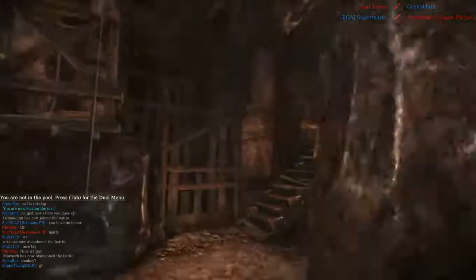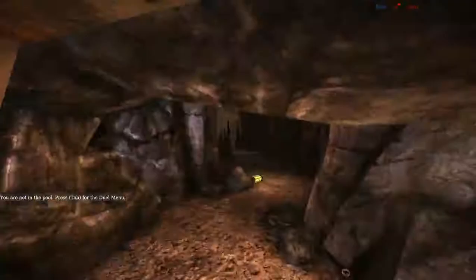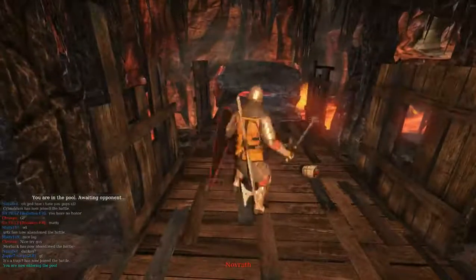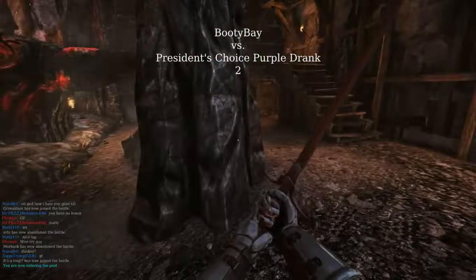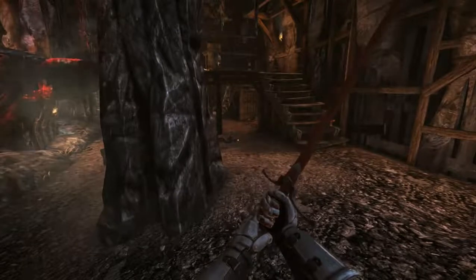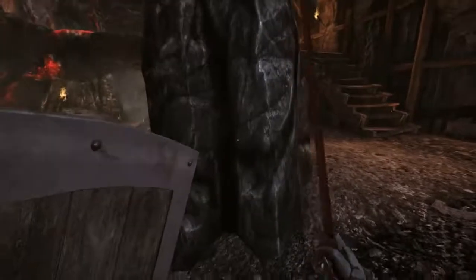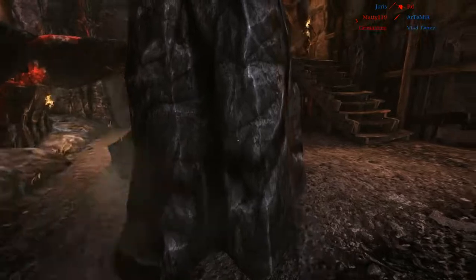Hello everyone, this is Bootybay and I'm back today with a different video. I'm going to try and show off some Chivalry tactics. The way I like to play is I like to go Knight because they have very heavy armor. I use the longest sword, which is the first sword, followed by the Norse one-handed and a kite shield for best defense. You don't really lose much speed using the kite shield, so there's no point in not using it.